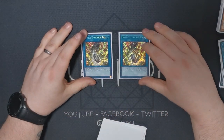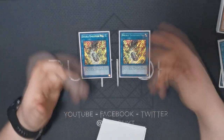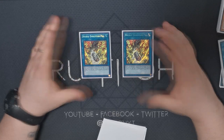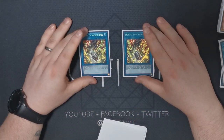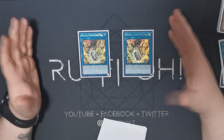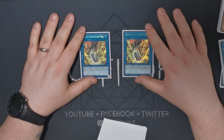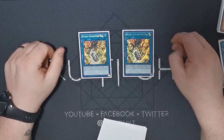We have two copies of Double Evolution Pill. I pretty much stick by this ratio — I used to run three and was pretty adamant about it, but I don't think three is necessary. It's so searchable that you really don't want to see it in hand outside of being searched; that's when it's free. Before that it's just a massive brick. One is too few, three is too many — two is just right.